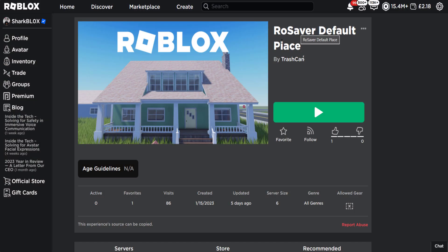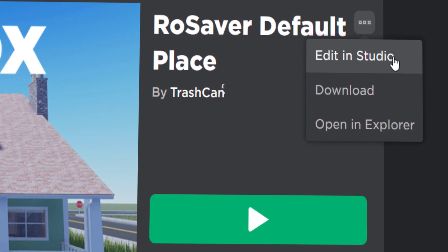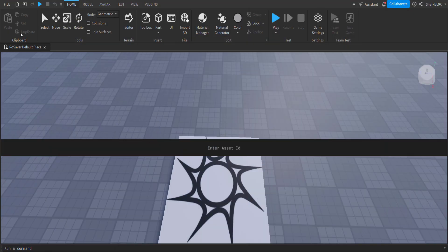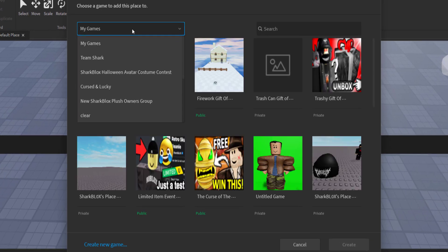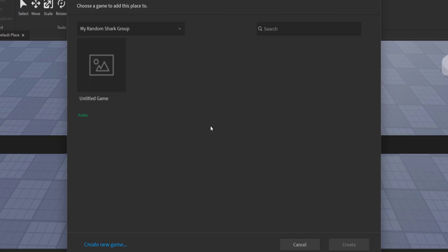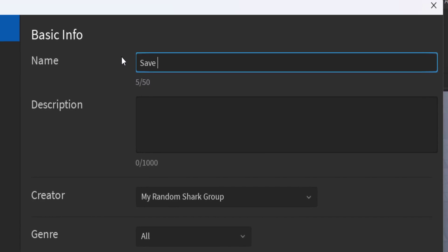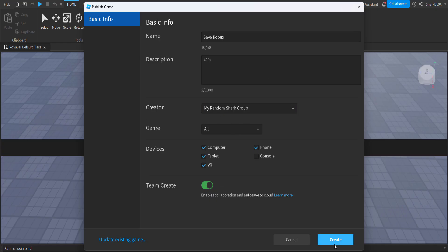Next, we're going to edit the Row Saver default place in Roblox Studio. It's uncopy locked, so you should be able to open it without any problems. This is only for PC because you have to configure it in Studio. Click dismiss, go up to File, and do 'Publish to Roblox As' — you want to change this from My Games to the group you just made or had earlier. I'll use my random shark group. I'm going to create a new game and just call it 'Save Robux' with a description of '40%'.